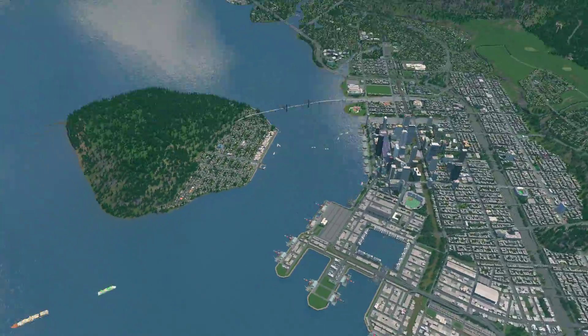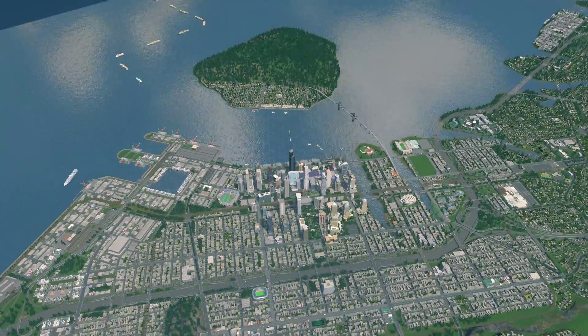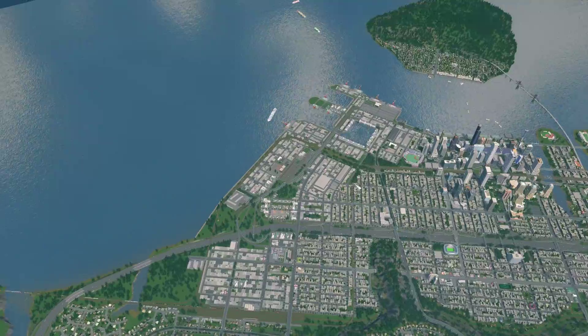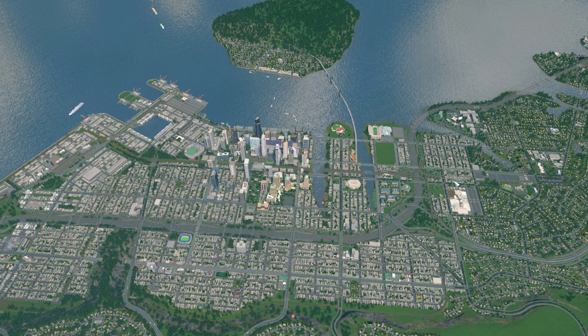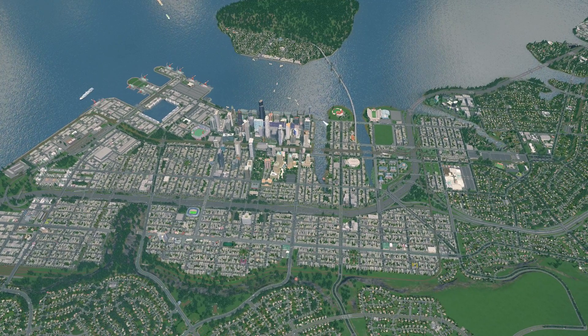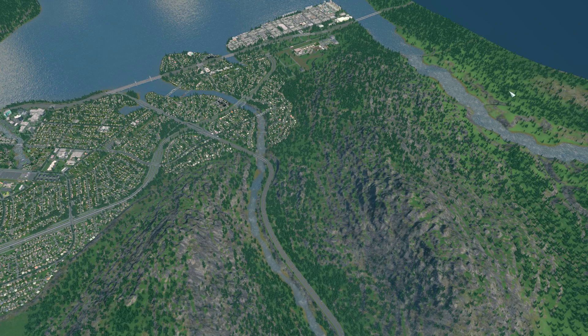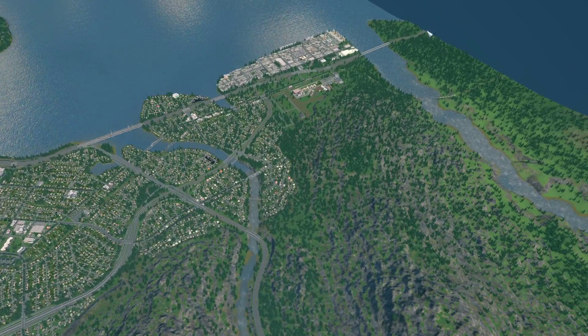First, I want to inform you that what I've built does not exist in Port Angeles. Next episode I'll actually have an image of Port Angeles so you can see what's going on. What does exist in Port Angeles is this giant hook — I'm pretty sure it's Ediz Hook — that kind of wraps around out here. There are no tall buildings in Port Angeles at all. There are also two little rivers that feed down into Port Angeles Harbor.